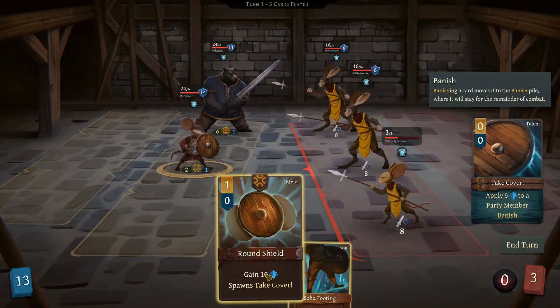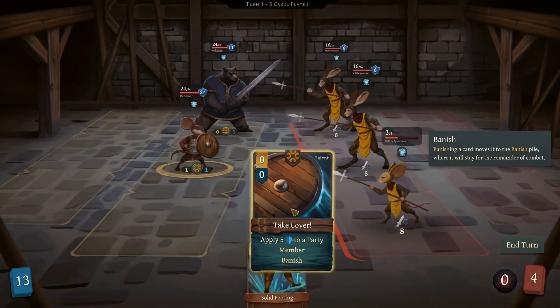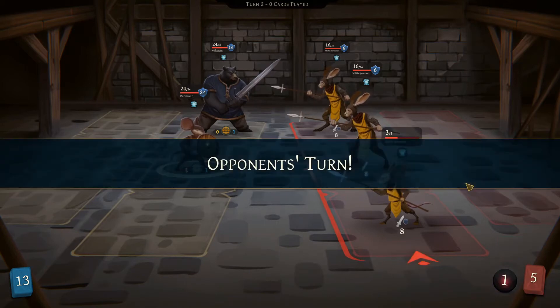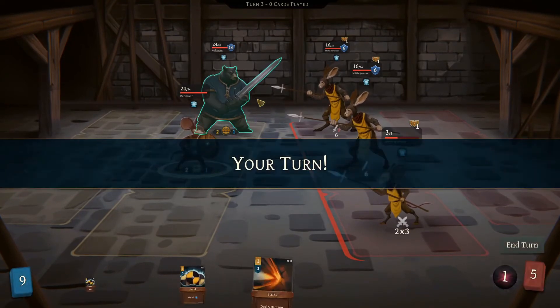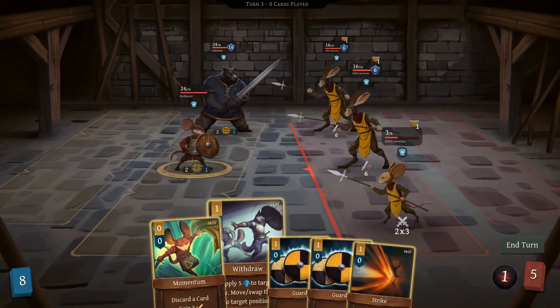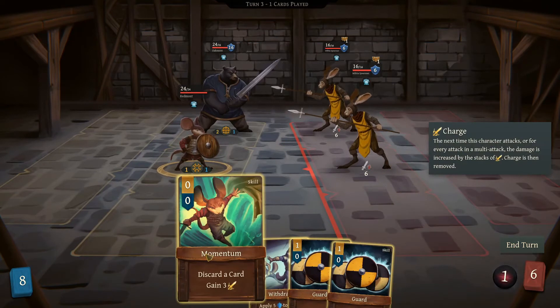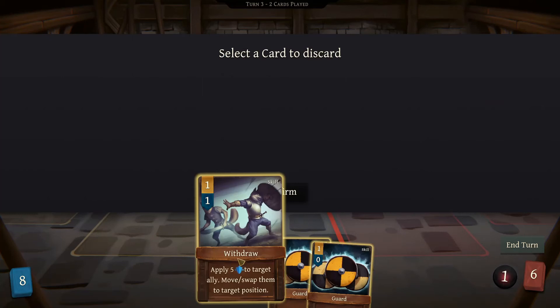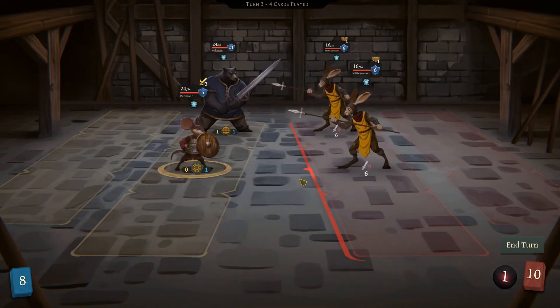Gain 5 here, spawns take cover. We're gonna do that, and then you also get this — we'll use that on him. They all went for the rat, a little rude but I suppose that is just normal. We can discard a card so that way he gains a charge. They're gonna cause bleed — now they're gonna make him bleed by two.